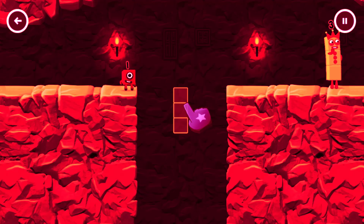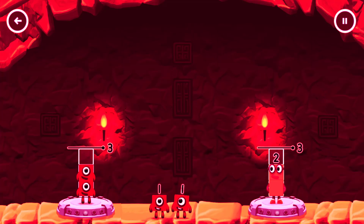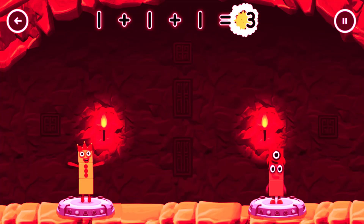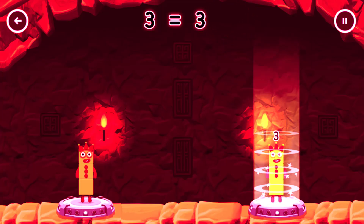Tap to solve the puzzle to help get across the gap. Share the number blocks evenly to make 2 groups of 3. 1, 1, 1, 1, 1, 1 — that's right! 1 plus 1 plus 1 equals 3. 2 plus 1 equals 3. 3 equals 3.